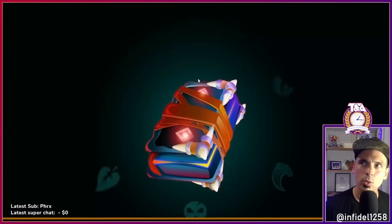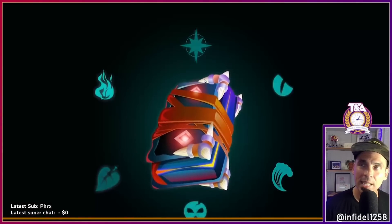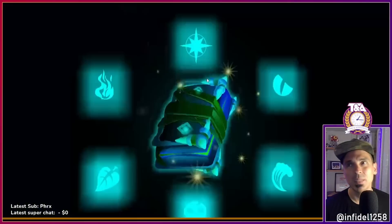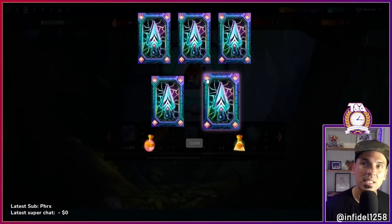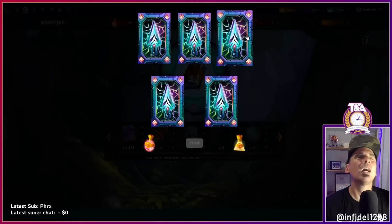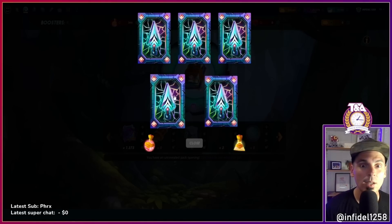That pack might have paid for itself — Mustang was seven, Eld was three-fifty, so probably 15 to 17 bucks. Oh — epic! Epic, that's huge, that's awesome.